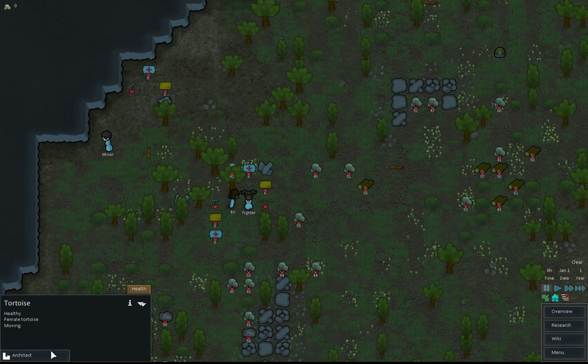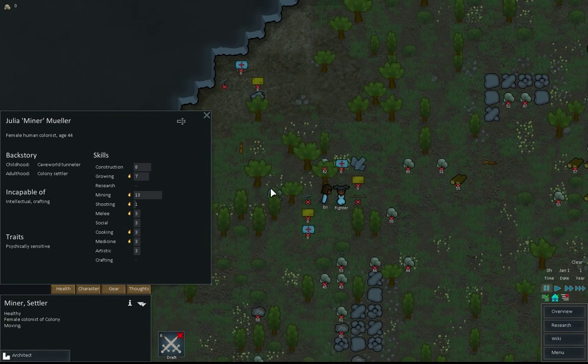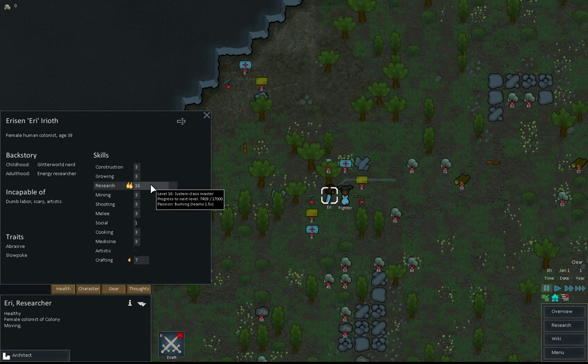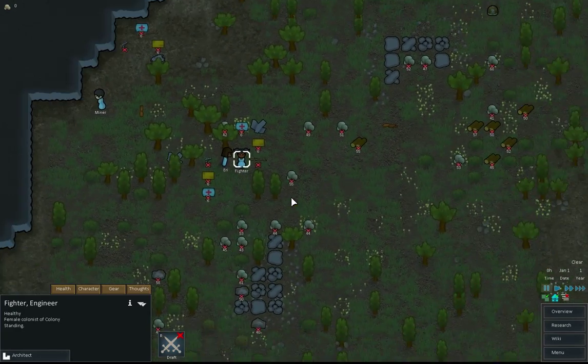I'll show you — I didn't go through all the different building options like I did last time. So I have the miner who's got 13 mining, but also can grow and has got 3 cooking, which I thought would be quite good. Then there's Erie, our researcher — look at that: 16 research. The mistake I made last time I'm not going to make again. And we also have our fighter, who's a constructor with shooting of 11, good medicine and good crafting.